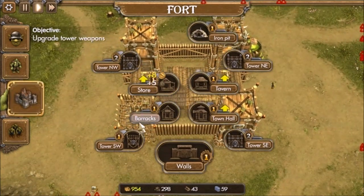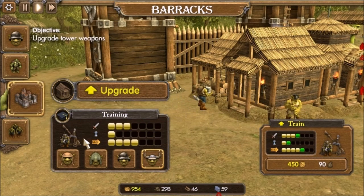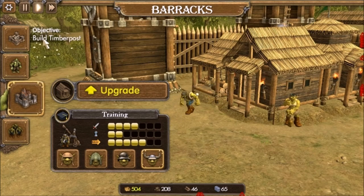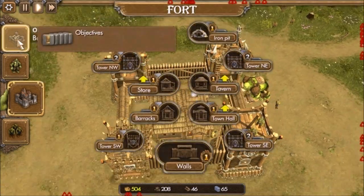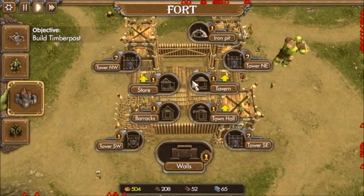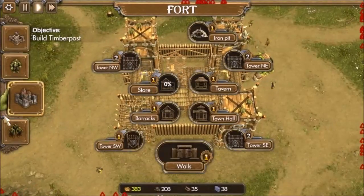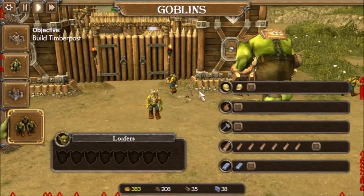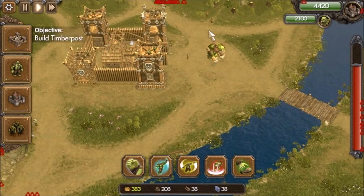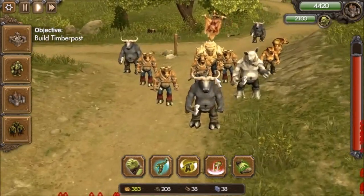So what was I doing before I was rudely interrupted? I think I was about to upgrade somebody via the barracks. I could train... I've got a few of these. Let's go ahead and upgrade. There we go. Build timber post. So how do I build timber post? Upgrade all buildings and towers up to level two. So I guess the store needs upgraded at some point. We'll do that. We're going to need a construction worker — just take one there. We still need resources, so I don't want to take away too many lumberjacks. Laborers.